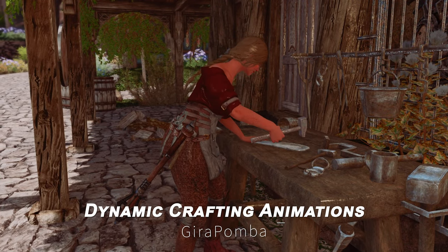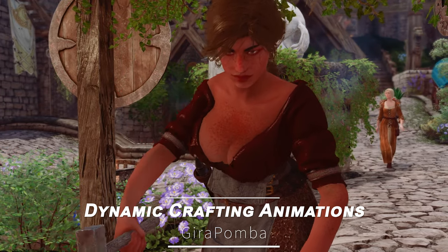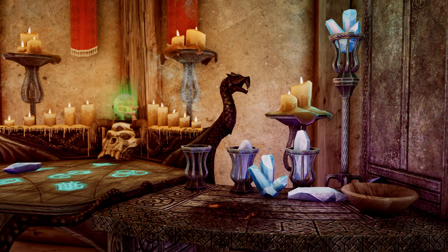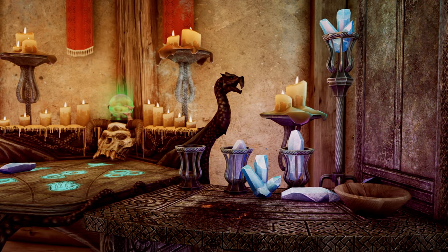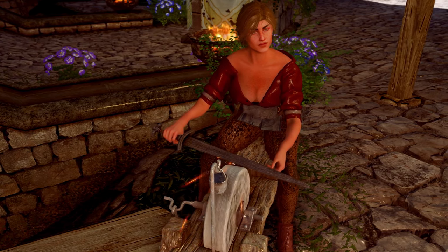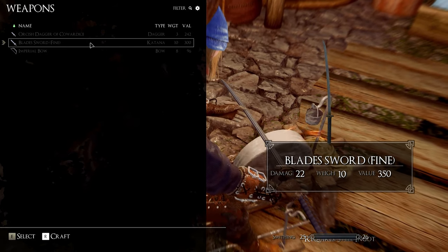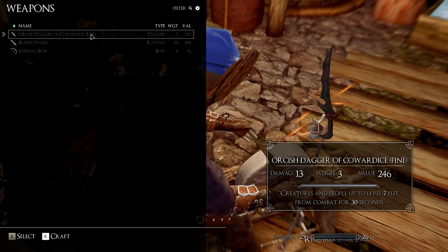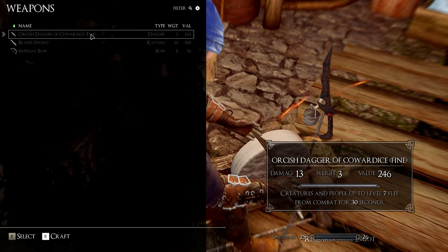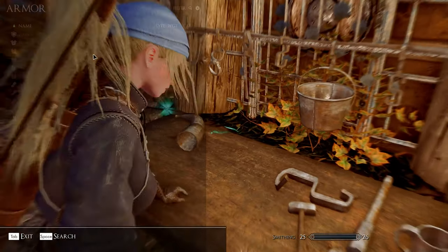Next up is Dynamic Crafting Animations. This mod adds new animations for crafting, smithing, enchanting, and other activities in Skyrim. For example, when using a grindstone, the vanilla game only shows an iron sword, but with this mod, all weapons the player uses — including bows, daggers, and greatswords — are displayed in the character's hands.